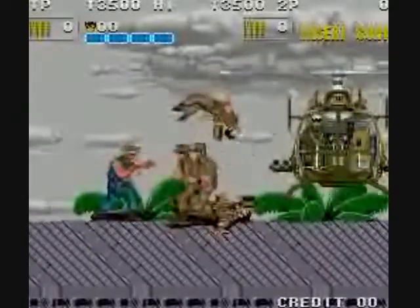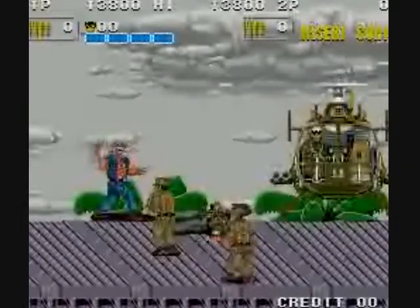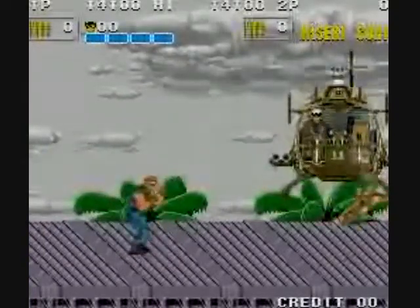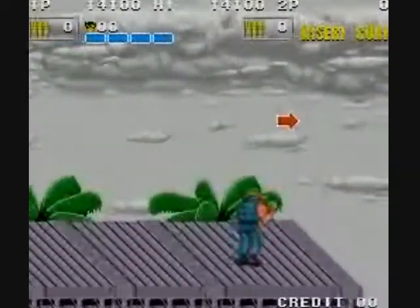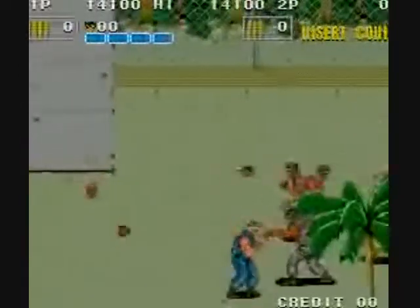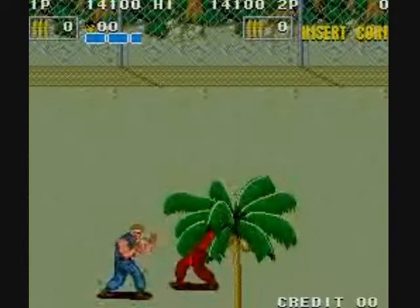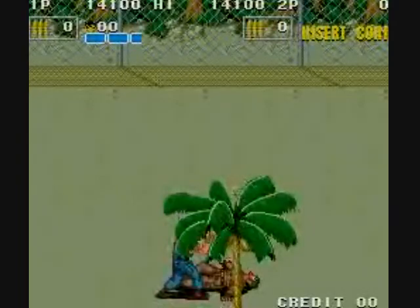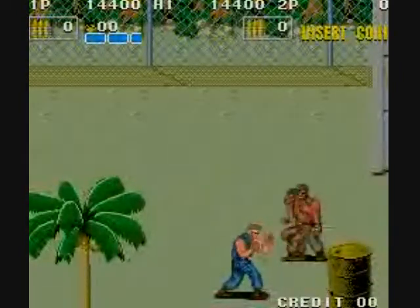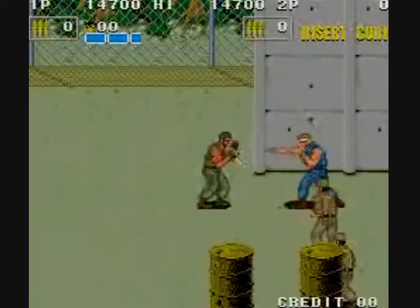When you hear that sound, that means you've killed the enemy. Some technical aspects of this game are not all that impressive and kind of screwy. When some enemies take a lot of hits and turn red, they're just about dead. You can stand over their body and jump kick — right when they get up, they'll fly backwards and die. Doing the jump kick is nice, but it does not work for every single enemy.